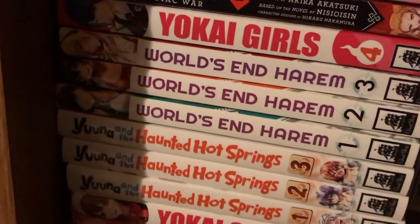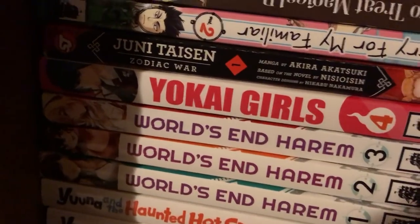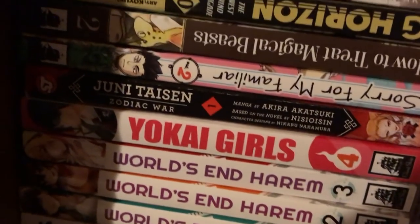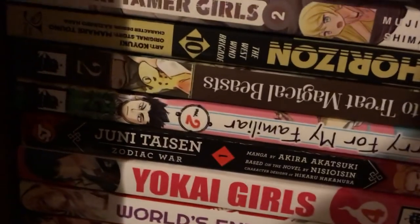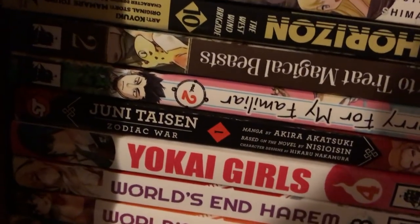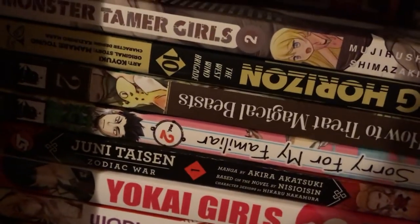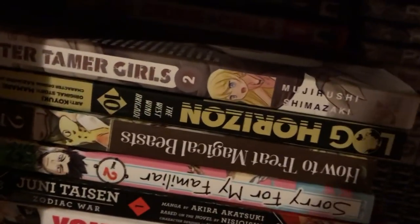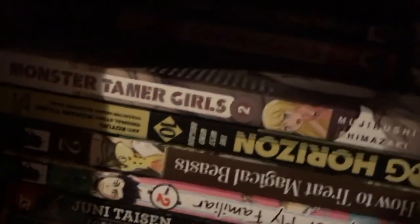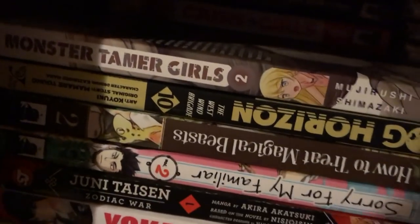Yuna in the Haunted Hot Springs 1, 2, 3. Worlds in Harem 1, 2, 3. Yokai Girls 4 — found it somewhere. Juni Taisen: Zodiac War 1. Sorry for My Familiar Volume 2. How to Treat Magical Beasts Volume 2. Log Horizon: West Wind Brigade Volume 10. And Monster Tamer Girls Volume 2.